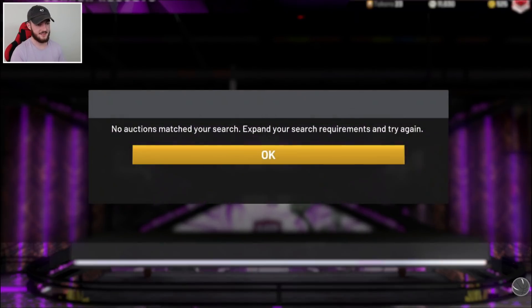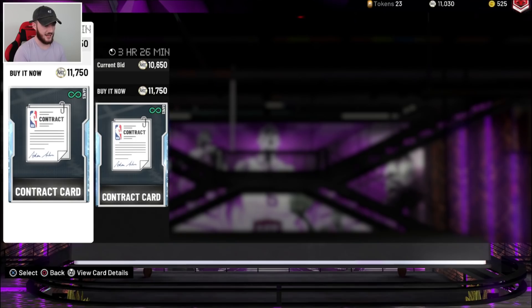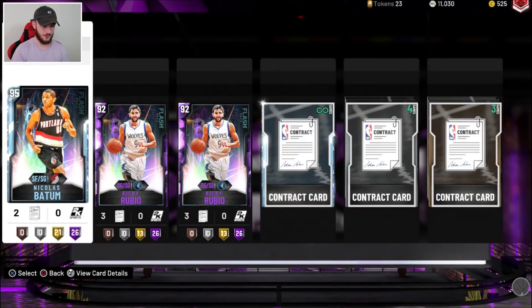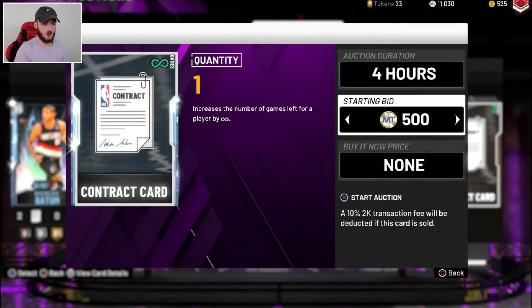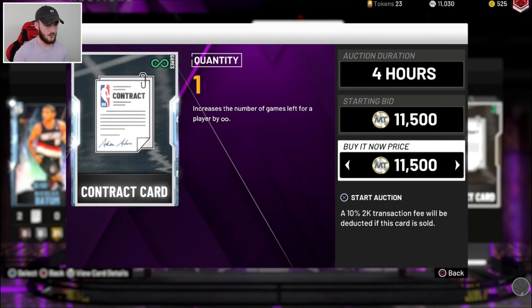With stacks of contracts, wait until a Wednesday or Thursday, or just a couple days after content has dropped. There's not so many on the auction house at that point, so you'll get more MT for them.